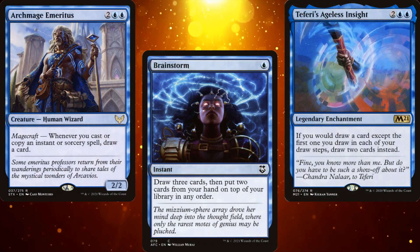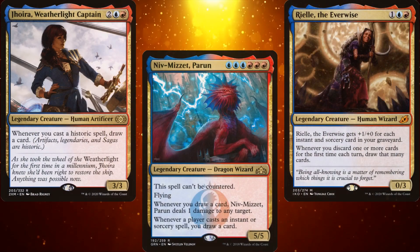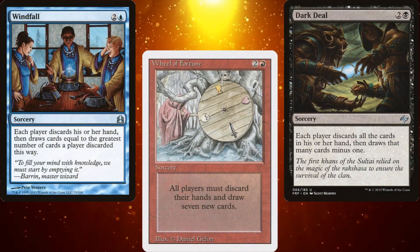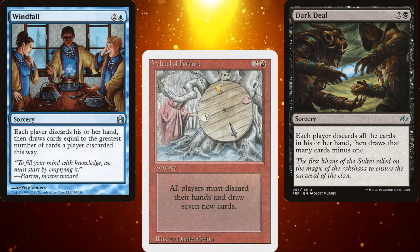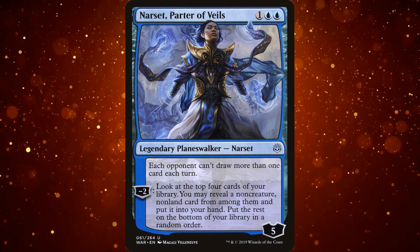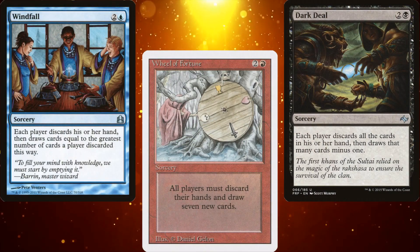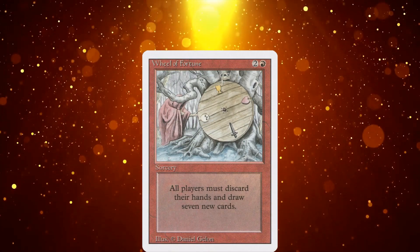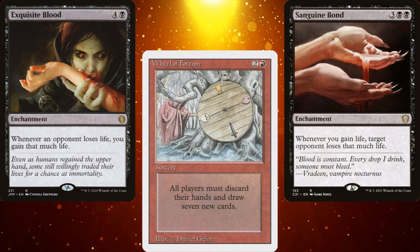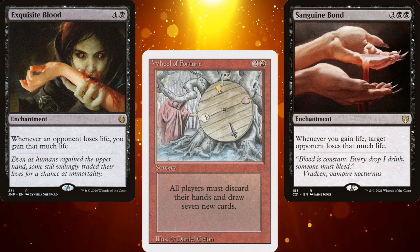One of the easiest ways to determine the power level of your deck is by how quickly you draw cards — generally, the more cards you draw, the stronger your deck is. But lately, wheels, one of the cheapest ways to draw a ton of cards, have gotten a lot of hate — mostly due to Narset, Parter of Veils, but Narset isn't the only reason. Wheels also draw hate because they're great at disrupting your opponents' plans. If you cast a Wheel of Fortune against an opponent who just drew into their game-winning combo, you basically counterspelled every single card in their hand.